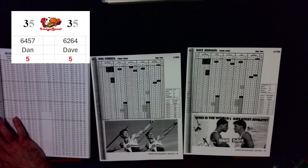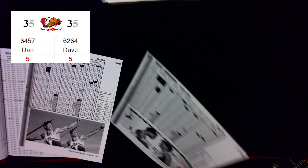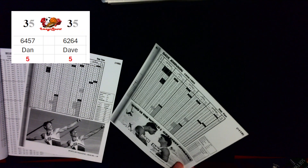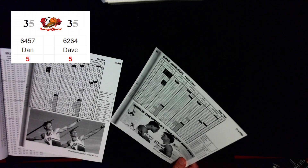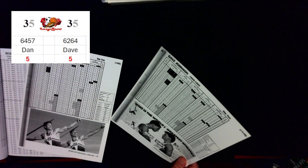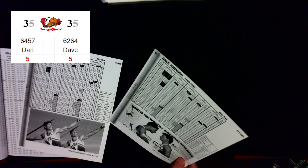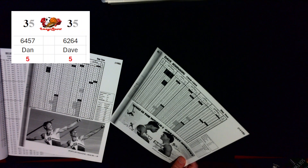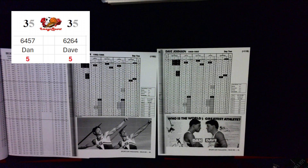Now we head into the event that caused the real-life Dan vs. Dave matchup not to happen: the pole vault. Both of them are pretty good at the pole vault. To make things simpler, they're both going to start at 15 feet 1 inch. At 15-1, Dan has an 88% chance of making it; Dave has an 82% chance — Dave is taking a risk, but this will make things simpler for dice rolls and he can't afford to lose stamina to too many attempts. Both start with an average attempt.